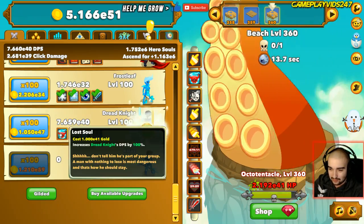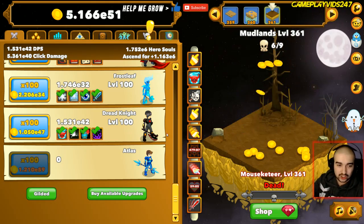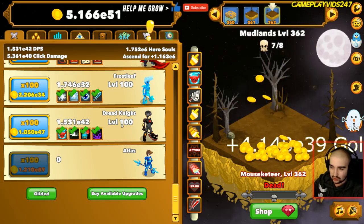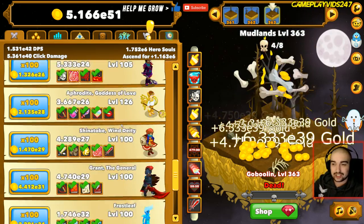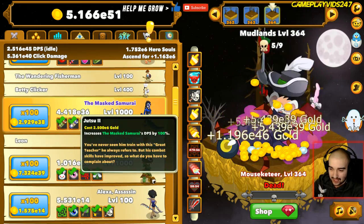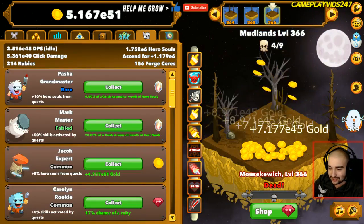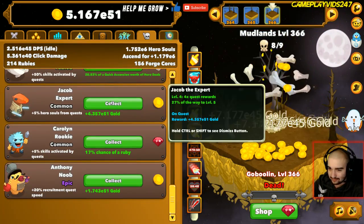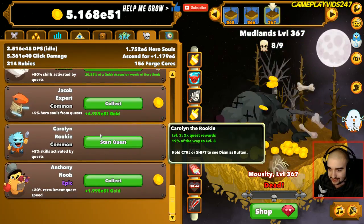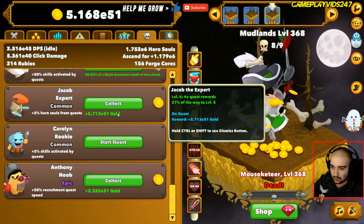So we have Dread Knight. We'll put 100 levels into Dread Knight - very good. We're back to actually one-shotting the mobs here, which is great. Now that Dread Knight's at 100, I think we can try and go back to the Power 5 combination here. If need be, we can even just level up Masked Samurai and the Great Forest Seer. Maybe that's something we'll probably look into. We do have some Mercenary Quest rewards to collect now - we'll just get that done quickly. We'll kind of wait until we're at some sort of wall before we collect these gold rewards.